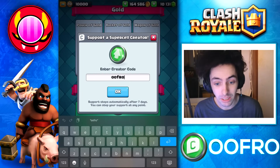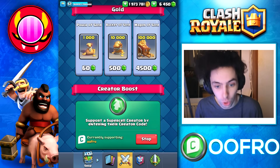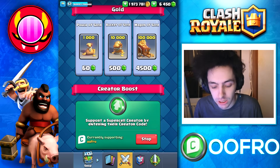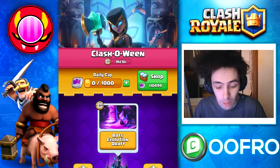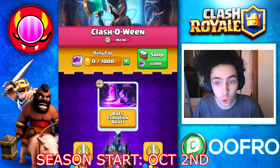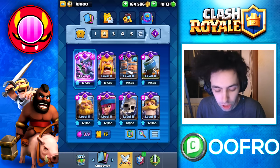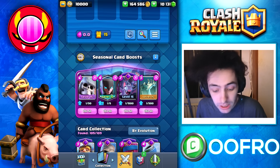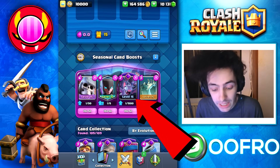My birthday is actually in October, and this would be the best present you could give me. The October season of Clash Royale is coming — the season theme is Halloween, or Clash-O-Ween. The Clash-O-Ween season starts October 2nd and brings the brand new Evo Bats. The boosted cards this season are going to be the Giant Skeleton, the Night Witch, the Bats, and the Tombstone.